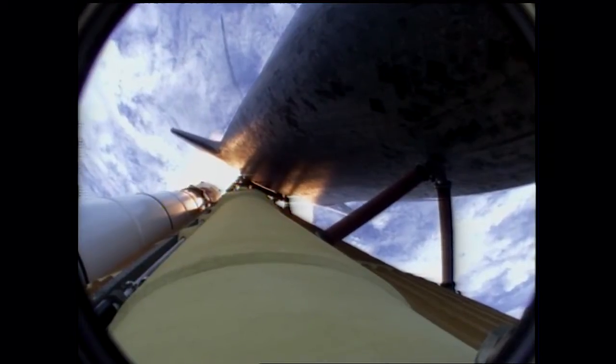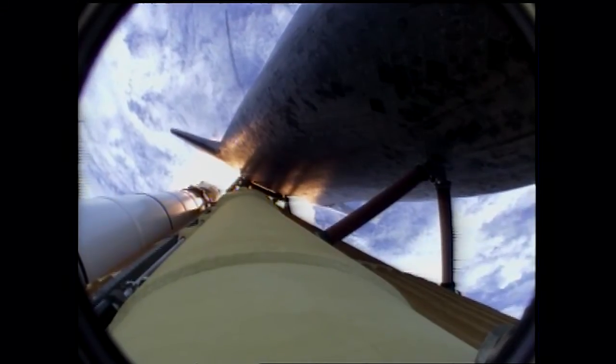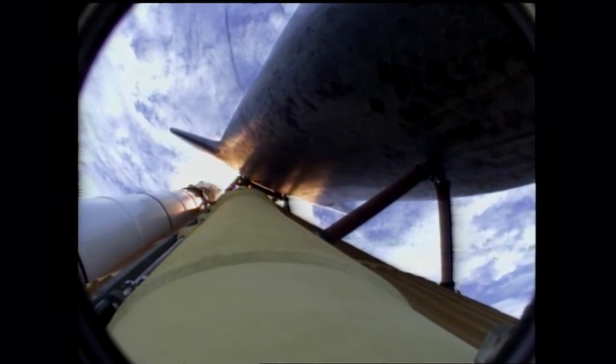Atlantis, go at throttle up, no action DPDT. Go with throttle up, no action on DPDT. That call from Capcom Barry Wilmore — a transducer, instrumentation only, no action required. Atlantis now 15 miles in altitude, already 16 miles down range from the Kennedy Space Center. One minute, 40 seconds into the flight.